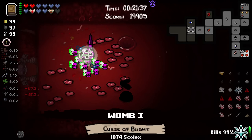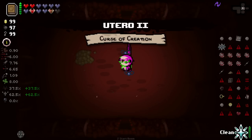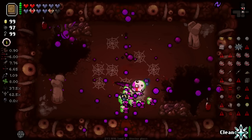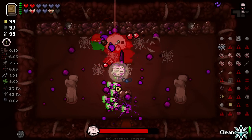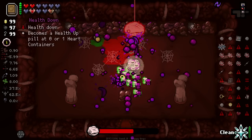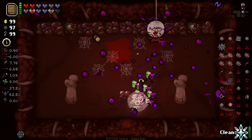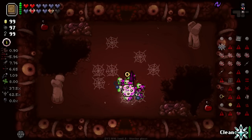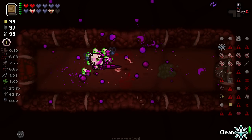Why do we keep getting this goddamn Curse of Blight? I can't take items on Curse of Blight — it's too dangerous. Could get something that's just like every one second lose a heart — it would ruin everything we've fought for here. There's a new boss, but not in a boss room — that keeps happening. But in actual boss rooms we barely ever see him. He should spear out a bunch of those little white spiders when he dies — it just looks like he's got a head full of them.